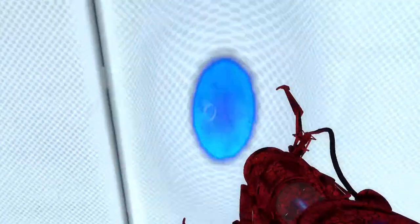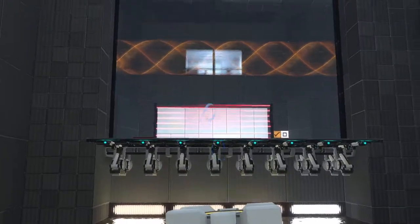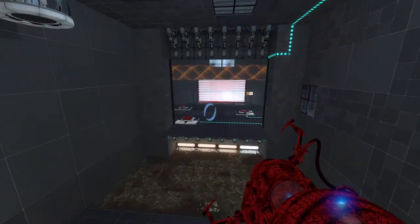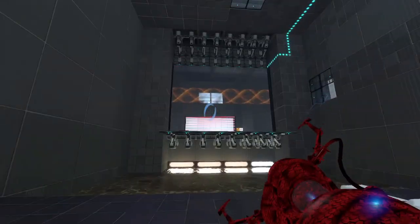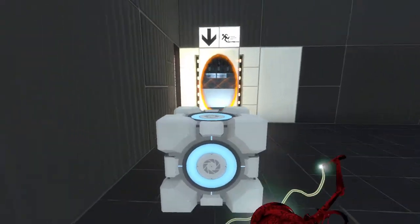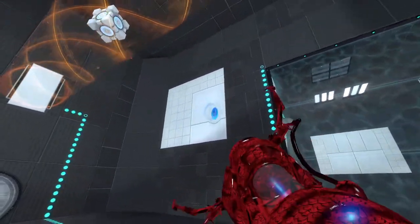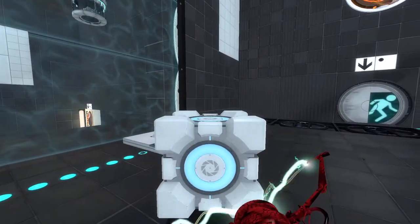Oh right, I have auto portals. There we go. So I got a cube here now and this is square, and that deactivates both fields. I can't go back through here like this — I just get trapped otherwise. So that means this cube does not go on this button yet. However, I can bring this cube through here if I do this correctly. Get that out of the funnel. Alright, so that's progress.